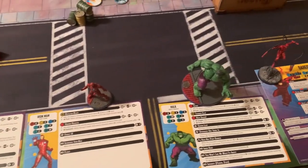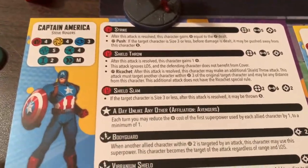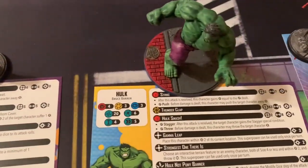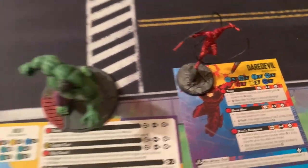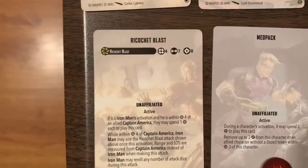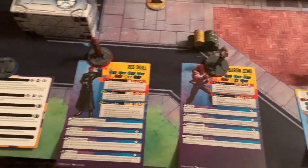The Avengers roster: Captain America leads the team with the affiliation 'A Day Unlike Any Other.' We also have Iron Man, the Hulk, and Daredevil. Their team cards are Brace for Impact, Acute Census, Smash, Ricochet Blast, and Medpack.